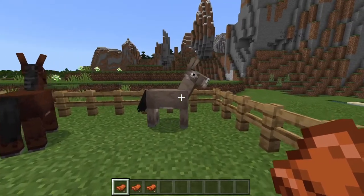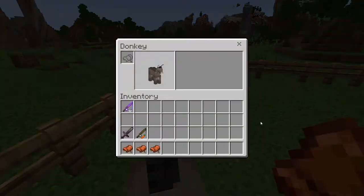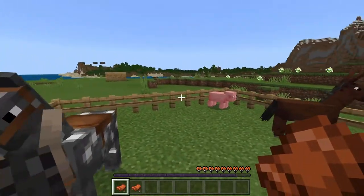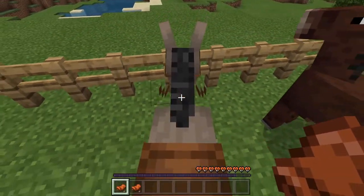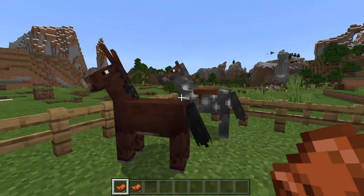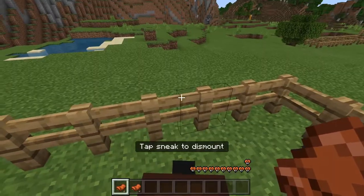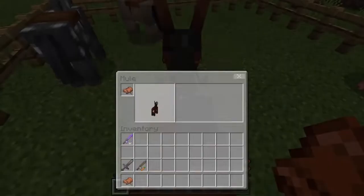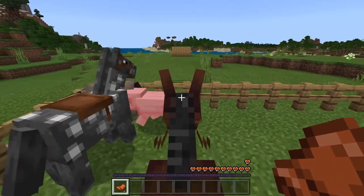This is a donkey, and you do exactly the same thing. Get on it, then check your inventory and put the saddle on — just like that. You can ride the donkey anywhere you like; they're reasonably fast if you get a good one. In between a horse and a donkey is the mule — do exactly the same thing, put the saddle on the same way, and there you go.